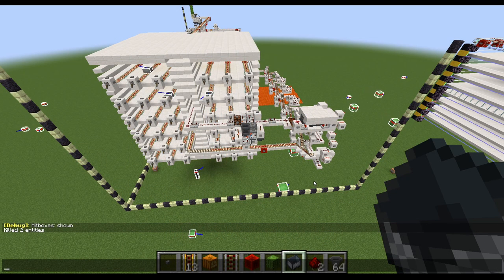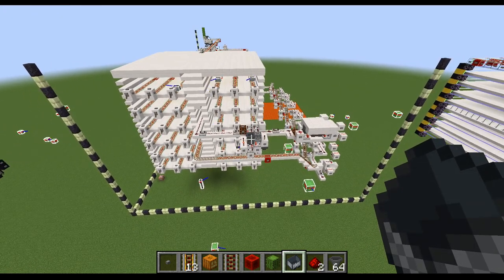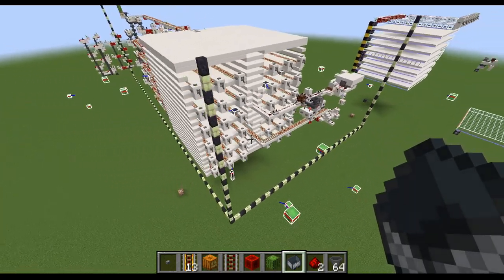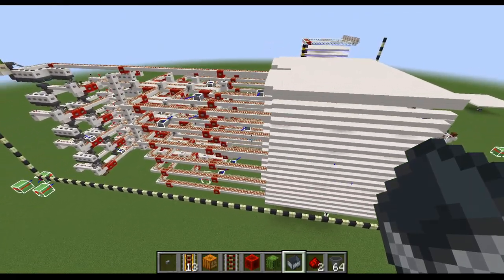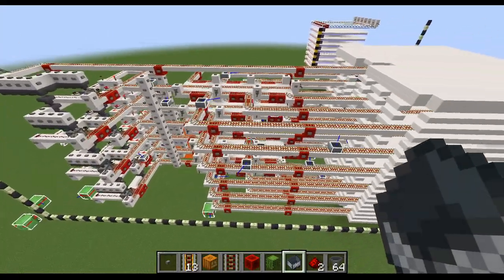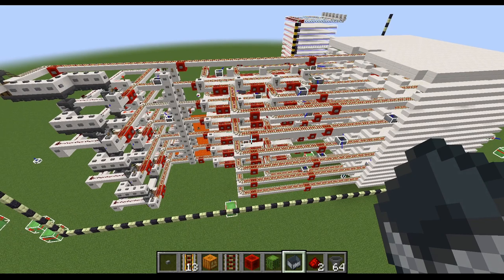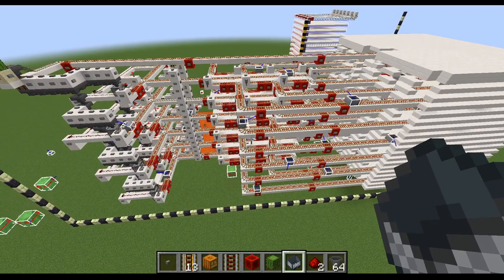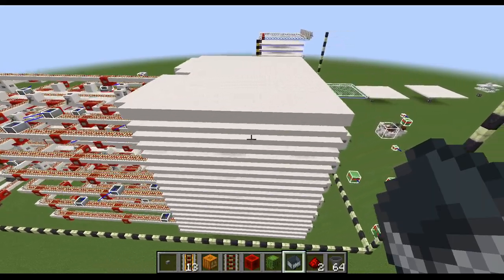Hey there, this is surfrock66 and today I'm going to be showing off my design for a 1.17 shulker farm that exists in only one dimension. There are a lot of great designs out there using nether portals, which shuttle shulkers off to the nether. However, there are complications if you have a server where you don't want to mess around with multi-dimensional farms — this would be appropriate for you. Or if you want to build the farm directly in the end at an end city so you don't have to deal with transporting a shulker to the overworld, this would work too.